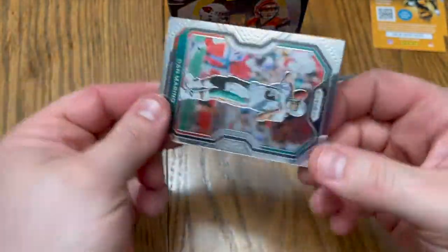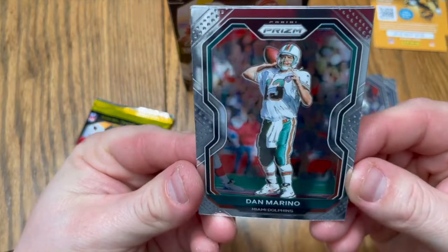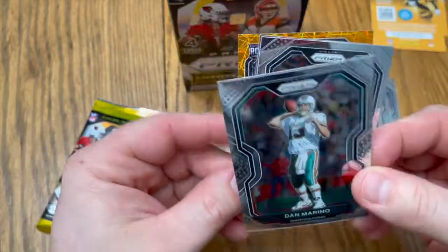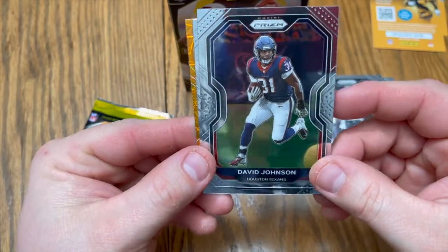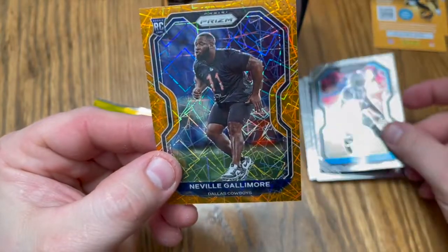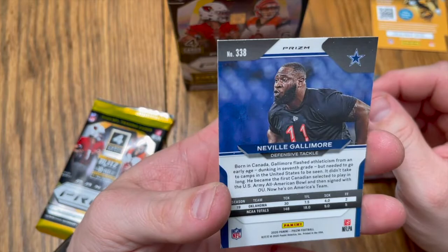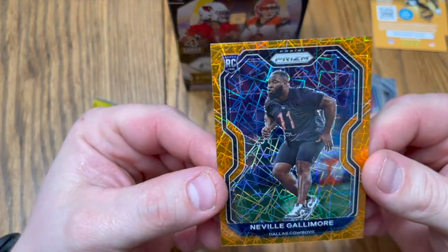Dan the man Marino — okay, okay. I like that, I'll keep that bad boy. David Johnson. DJ Moore. Neville Gallimore. Neville Harry — rookie card, very nice.